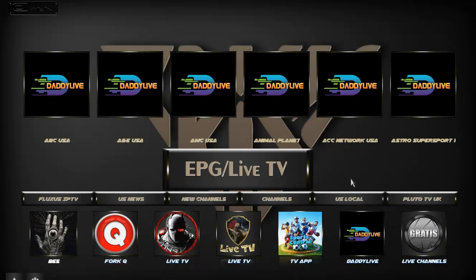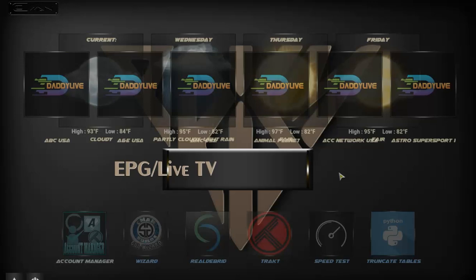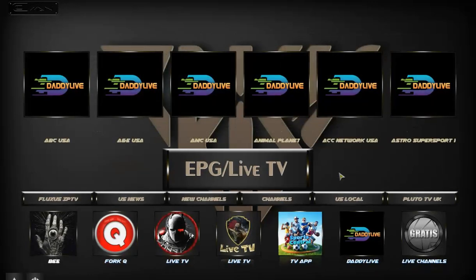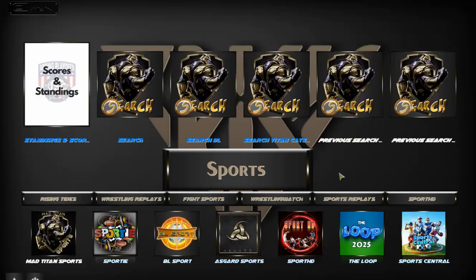So without wasting any more of your time, this is the interface of the Seaman Nox build. You're going to get systems, EPG live TV, and a sports section. These are the sections of this particular build.